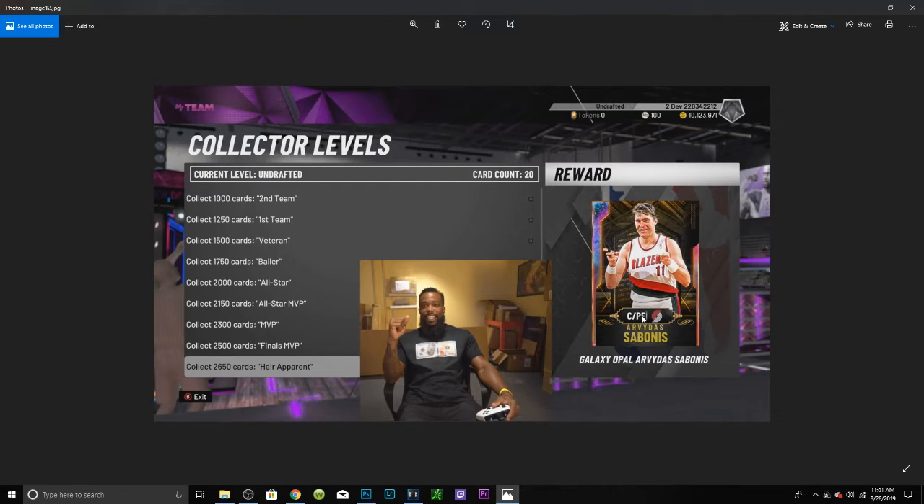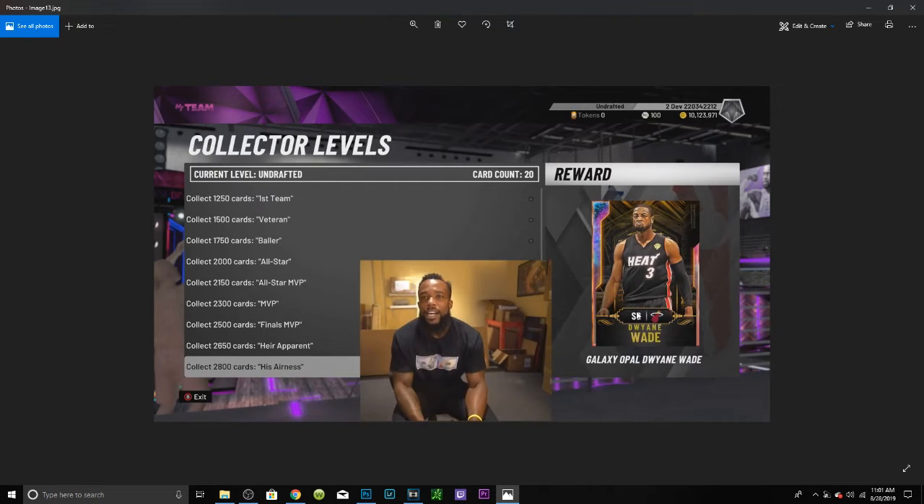Next we have Arvydas Sabonis at 2,650 cards, right after Scotty Pippen. The Finals MVP is around 750 tokens so it's nothing too crazy but still pretty good. Sabonis is 7'3 and he's actually a center and power forward and he'll be able to do everything, so you will have a 7'3 center or power forward if you really want it.